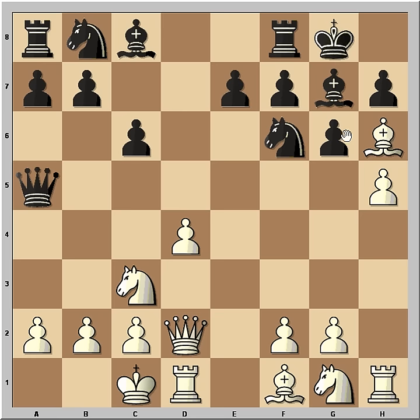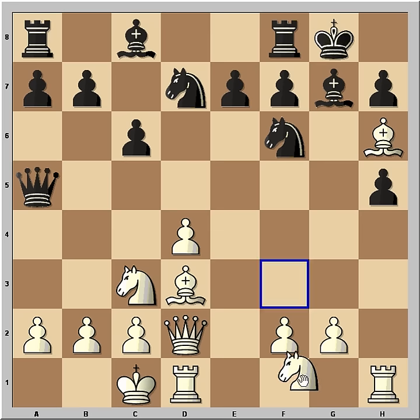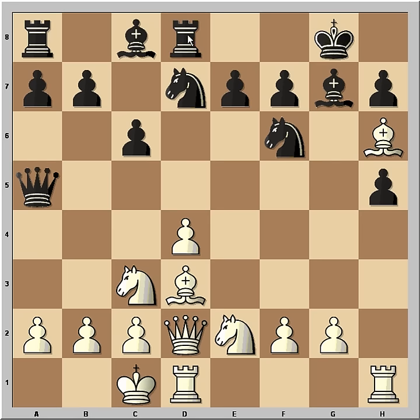h5, offering the pawn. Black takes. Bishop played to d3. Knight from b to d7. Knight from g to e2. Rook to d8, aligning the rook with the queen, which is very often a very good idea. Perhaps also the black king is putting on running shoes so he can escape in case he has to run away.